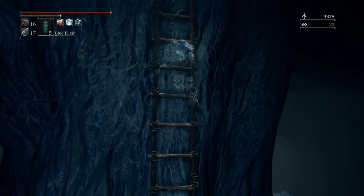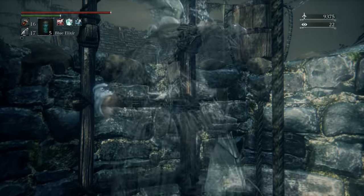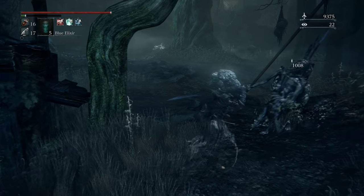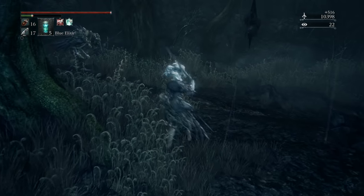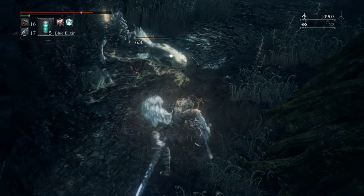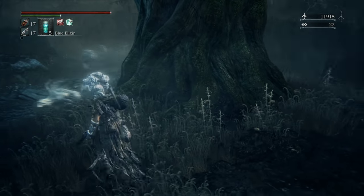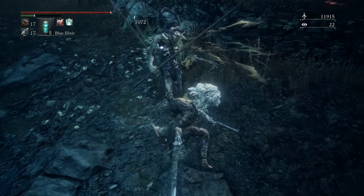We're going to make our way up into the building. You can just ignore that guy. We're going to work our way this way instead. There's a couple enemies we need to kill here — we've got one here, one right here, another one in the back, another one, and another one.